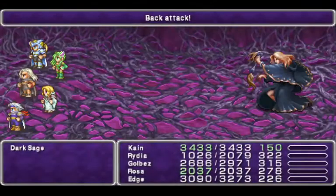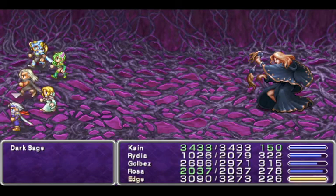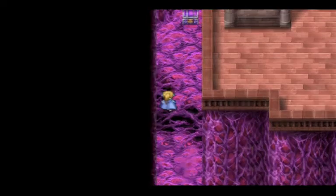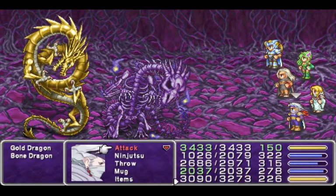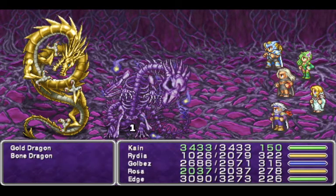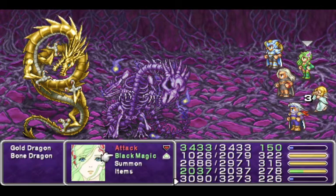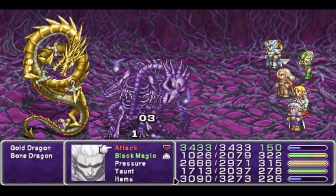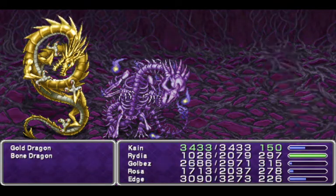Stick to the left — I don't like Dark Sage. Thanks for missing. This is our new enemy. I probably want to take your weapon and change it. We're going to be self-summoning everything. Rosa can actually do damage — about as much as Golbez. Rosa's now doing Golbez levels of damage, so she's pretty good.